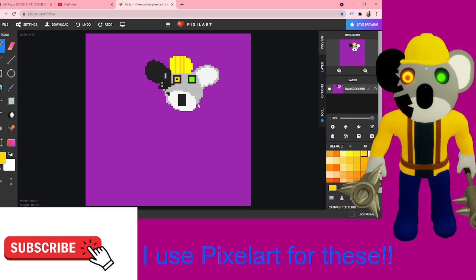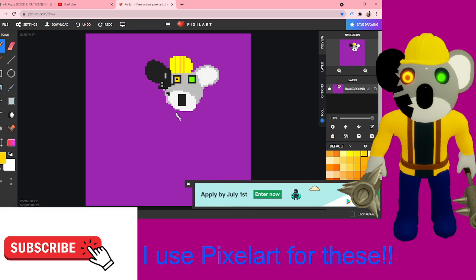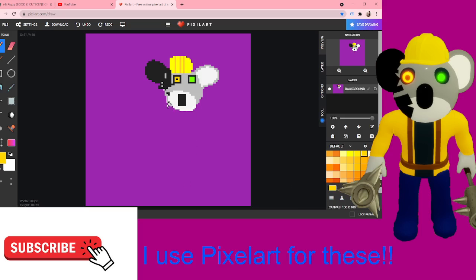First things first we need to do it like this and like that. That's just way too thin. There we go, that's looking pretty good. Even though the whole entire thing is not yellow, let's just fill it with yellow for now — fill that with yellow too. And there we go, that's like what his body is going to look like.